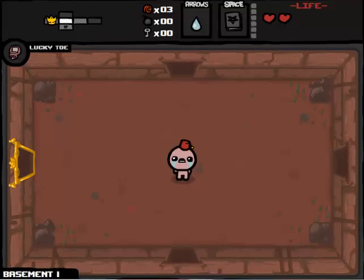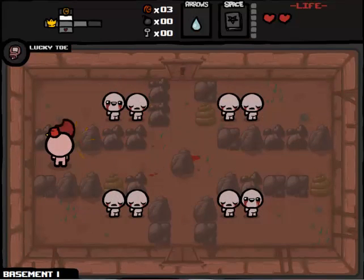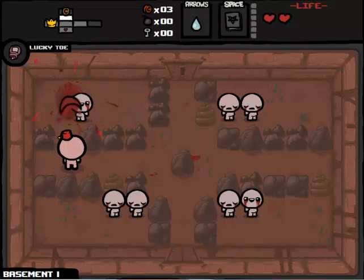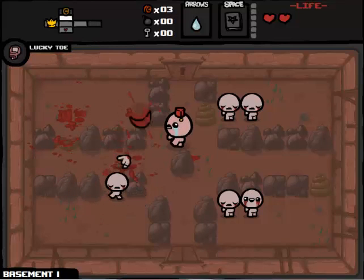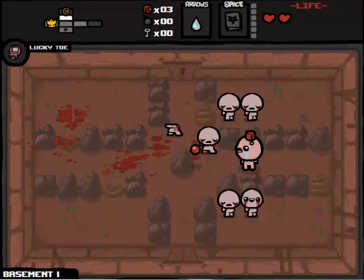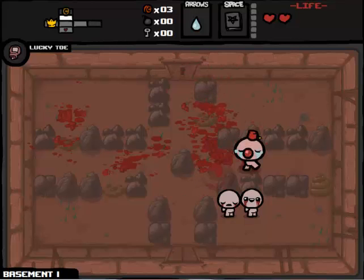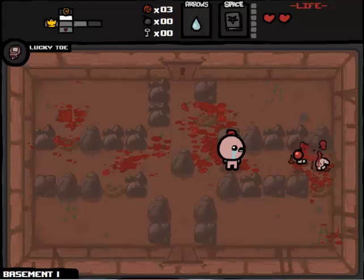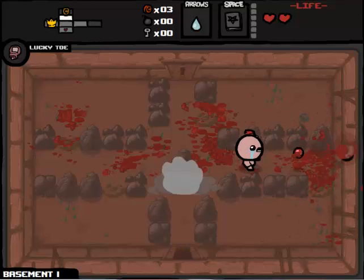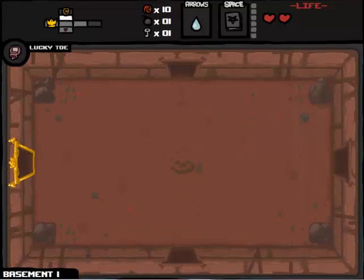We've got the Book of Belial over Cain's... Does Cain start with an item? I don't think he does now that I think about it. Maggie starts with a Yum Heart. No, Cain doesn't start with anything. It really shows our damage when we are just pretty much two-shotting the heads off these guys. Found the shop - I doubt we'll be able to go to the shop. Depends if we get a lot of money like we just did there, because that is a dime, that's 10 cents.